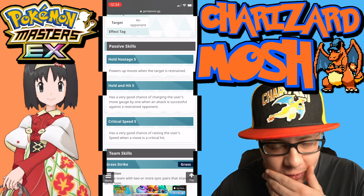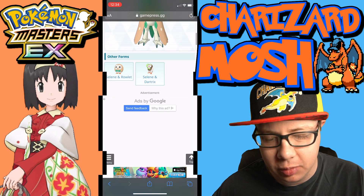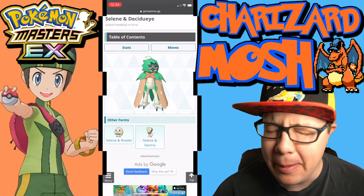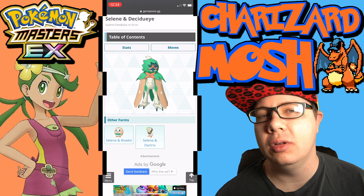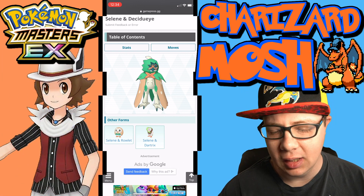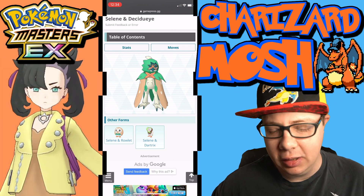For the lucky skill, Critical Strike 2 is absolutely the best one to put on Decidueye because it is such a critical strike machine — it just does critical strikes all the time.